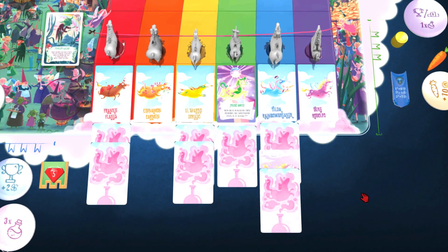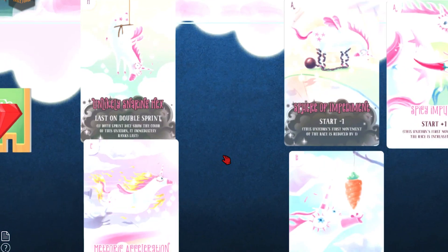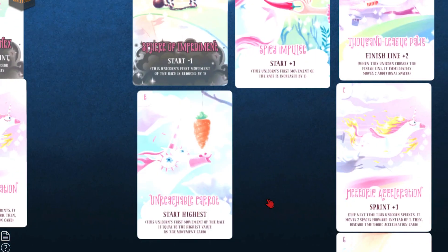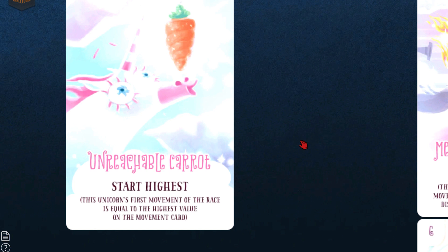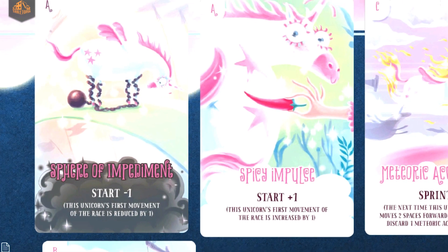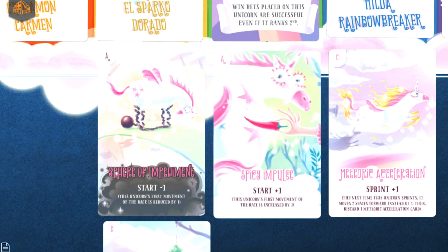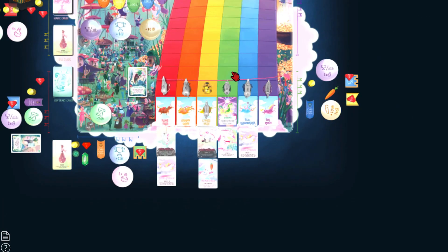You first reveal all the magic cards played on each unicorn. Then, one unicorn at a time, you check if there are conflicting magic cards — so pairs of one positive and one negative magic card marked with the same letter at the top left corner. If these cards were on the same lane, they would cancel each other out so you would discard both of them. Then you check the effects of all remaining magic cards that may need to be applied immediately.